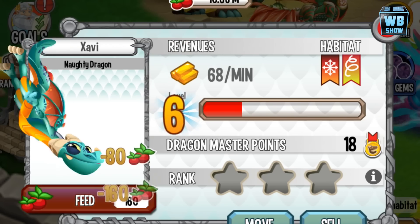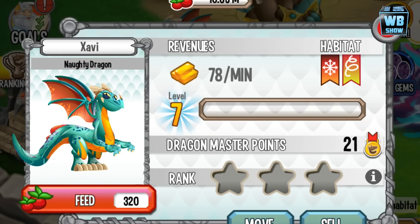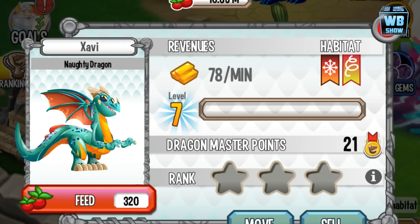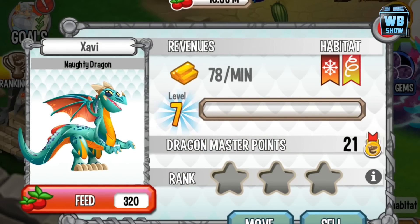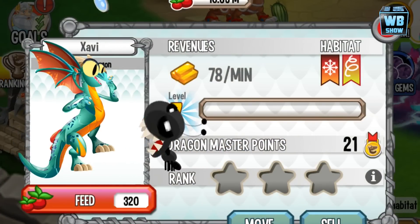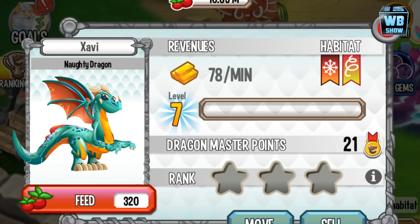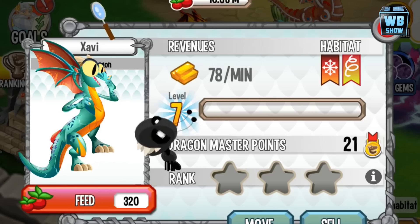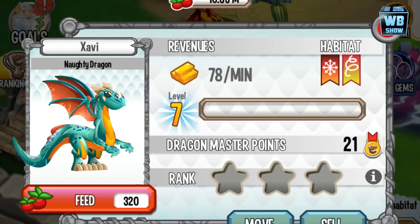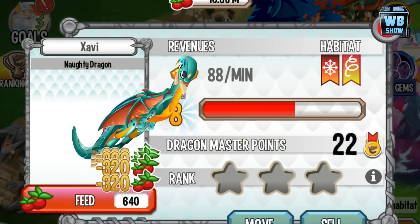It will evolve at level seven. It's gone a bit skinnier in my opinion. In terms of animation, an ant kind of walks by and then it uses a magnifying glass to magnify the sun's rays, and then he leaves.